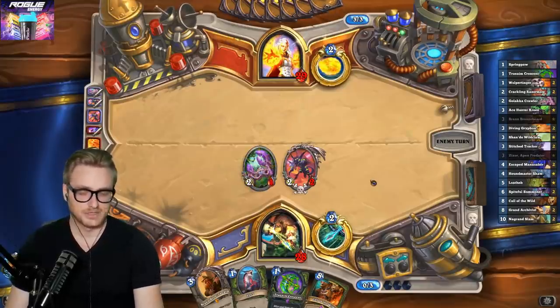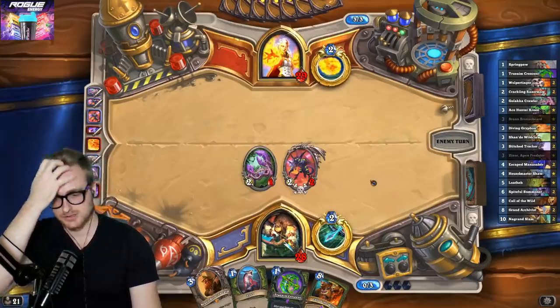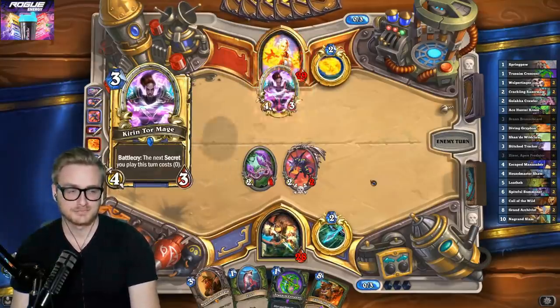We're weak to Flameward, but unless they play a Kirin Tor Mage alongside it, it's not that strong of a turn. We have many secrets.